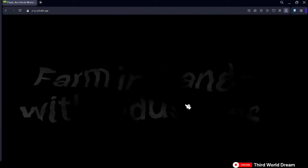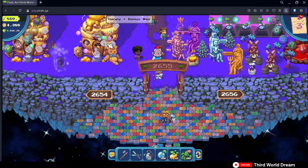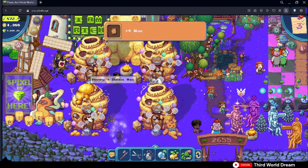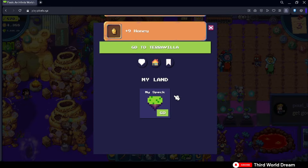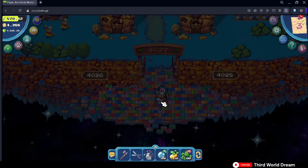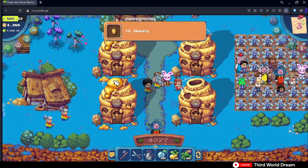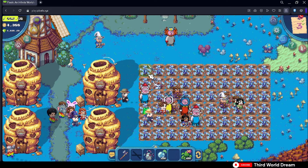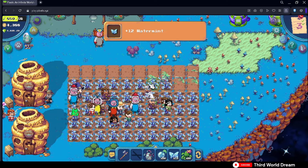Final tip: Farm in lands with different industries. The task board does not only ask for different types of crops — it also requires some raw materials and crafted materials like wax, slime, eggs, and other materials. Make sure that you are farming in a land equipped with an industry, so that whenever you go to plant or harvest a crop there, you could also collect your crafting materials. It's like hitting two birds with one stone, simply by correctly selecting certain lands.